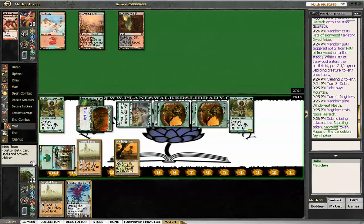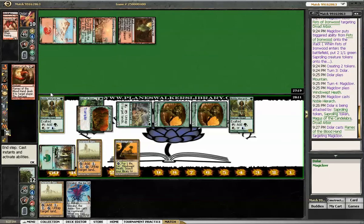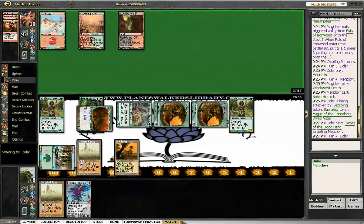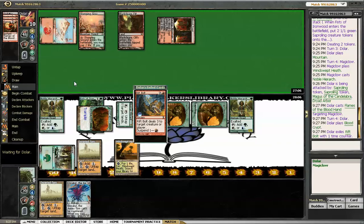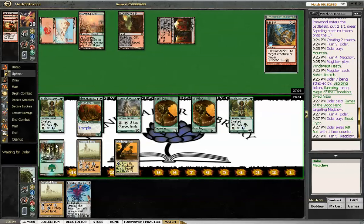I'm actually beating him in the race, but he can finish me from twelve in one turn and I cannot. So I'll dump some pain on the end — Flames of the Blood Hand. Four left, five. If he doesn't play a land here I'm probably dead. Oh, he does. Good. Probably still dead. Rift Bolt.